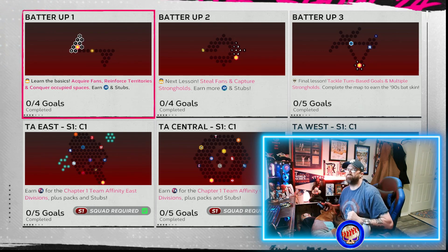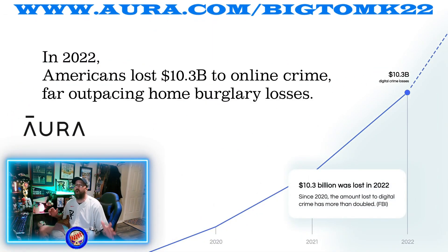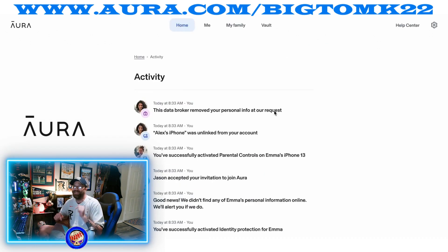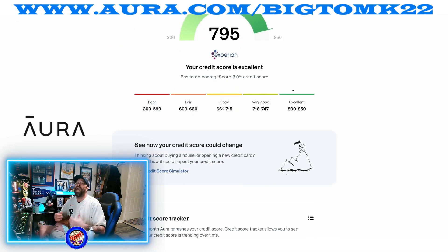Before we get to the conquest maps, check out our awesome sponsor. In 2022, Americans lost 10.3 billion dollars to online crime, far outpacing home burglary. Aura is the absolute best in internet protection — VPN, fraud monitoring, and antivirus software. You can help protect your credit scores, monitor your kids and entire family online. Check out the link below for your 14-day free trial of Aura today.